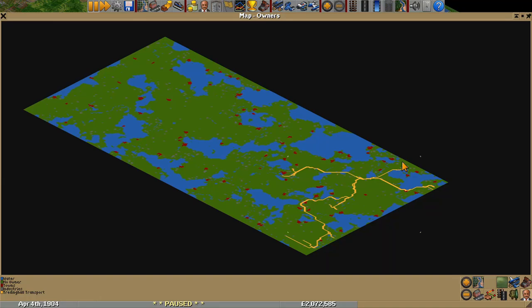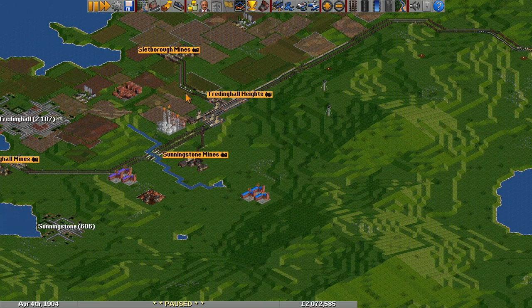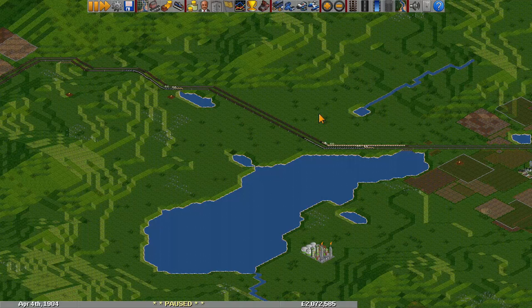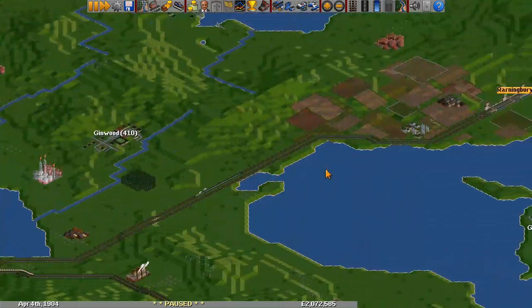Hello everyone and welcome to episode 4. We're going to start to get back into building, but first a commenter named Mark had an excellent question about why I'm transporting cargo such a long distance without serving all the industries in between. That's because in the early game it's easiest to make money by moving a lot of cargo a long distance, so it's easier to just consolidate a few industries together and skip everything else. But in this episode we're going to start to fill in the gaps in the network and start transporting other types of cargo.